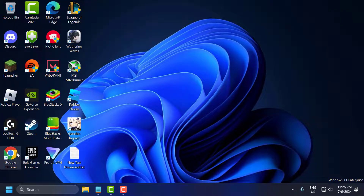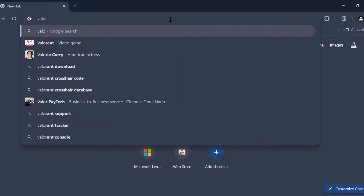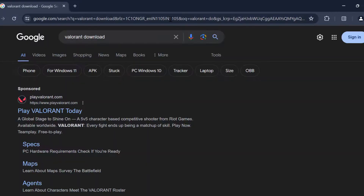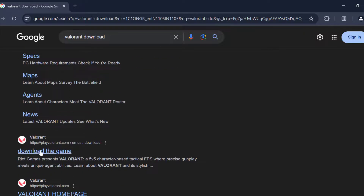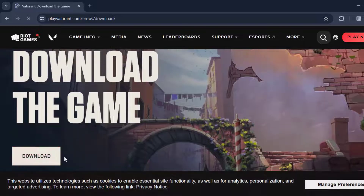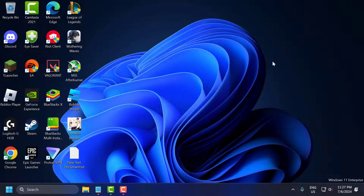Now open Chrome, search for 'Valorant download,' press Enter, and select the Download Game option. Check the download option and download the game. After downloading, install it. After installation, you can check if the problem is solved or not.